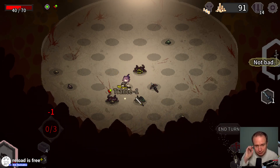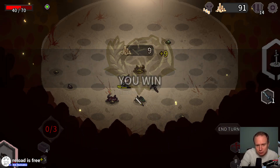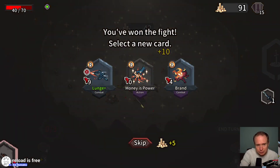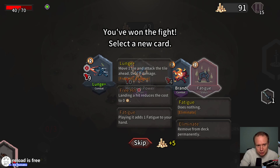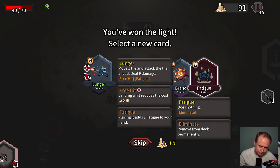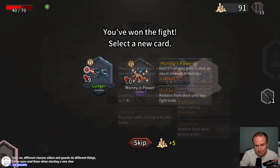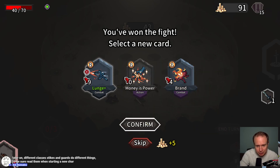I like War Cry a lot — it seems very strong. Maybe we'll try the Uchi Katana. Ooh, a Lunge Plus — move one tile and attack the tile ahead, deal 9 damage. Lunge Plus seems insane. Money is power, all right, let's do Lunge Plus.